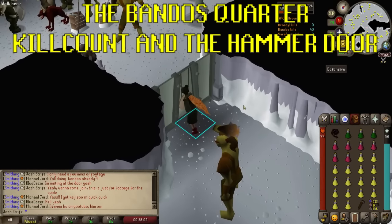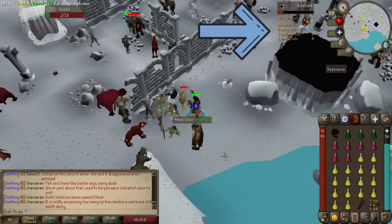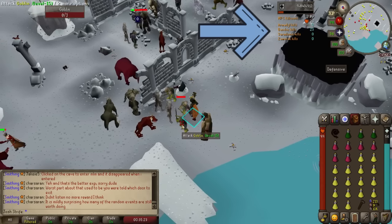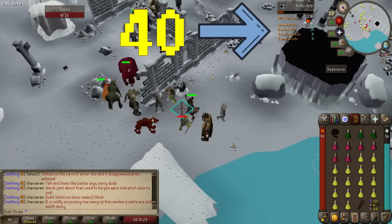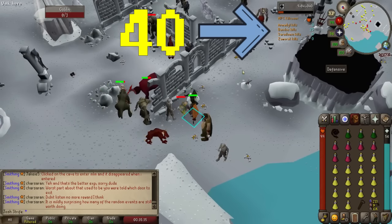The Bandos quarter: getting kill count and the hammer door. While in the central room you'll see a box on your screen showing how many of a specific god's followers you've killed while you're here. This count will reset whenever you leave. In order to leave the central area and enter a specific god quarter, you need to have killed at least 40 of their followers. This is known as getting kill count — so when you're in a group and someone says 'I'm here now just getting kill count', this is what they're doing.